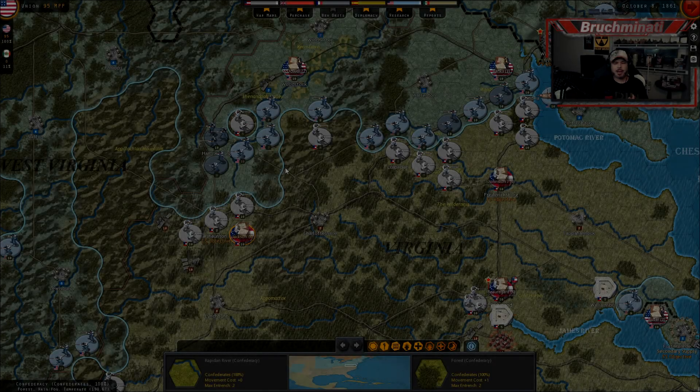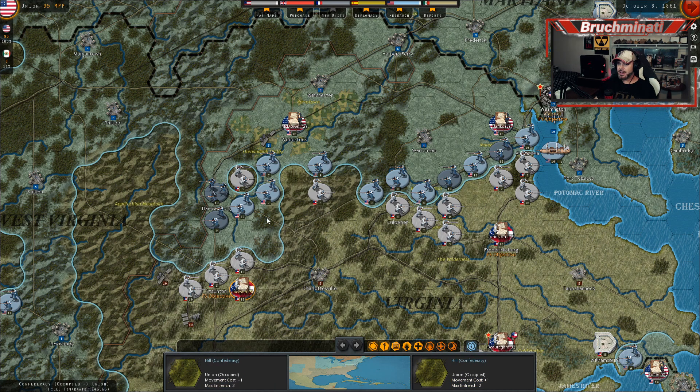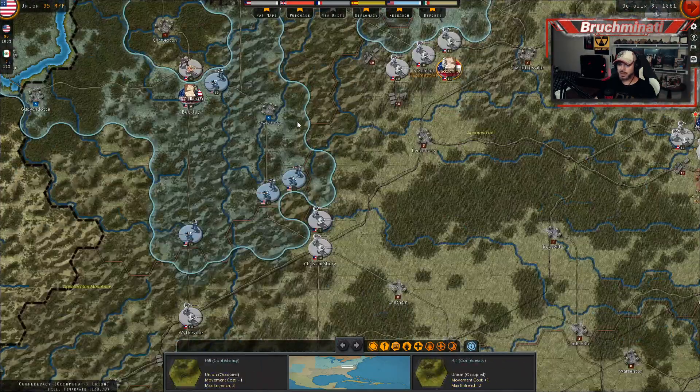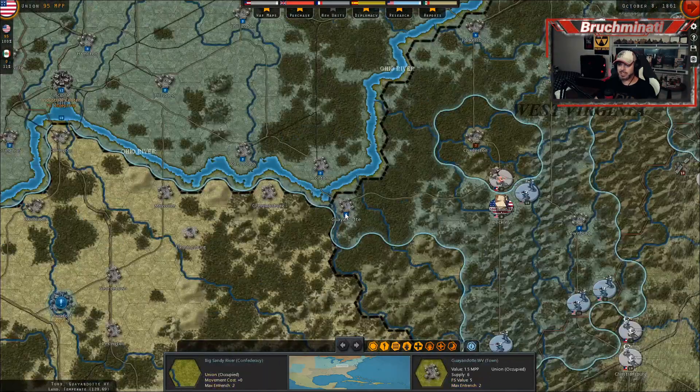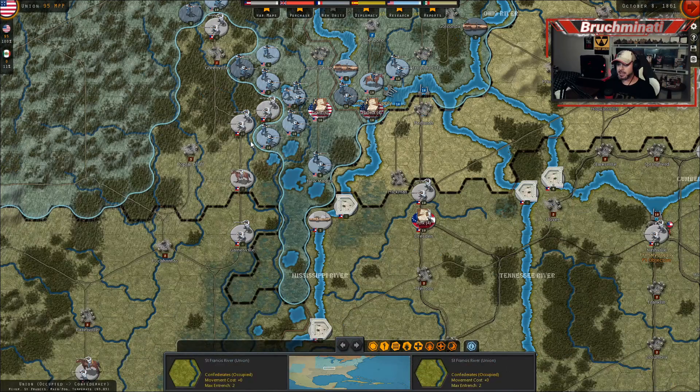Yo, what is up bros? I'm back with some Strategic Command American Civil War. We left off October 8th, 1861. We were starting to make some movement over here as well as over here in West Virginia, and I think we were making the most headway over here in Missouri.